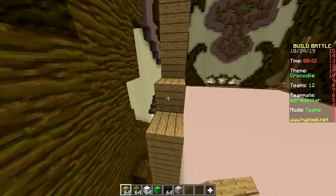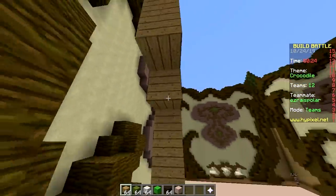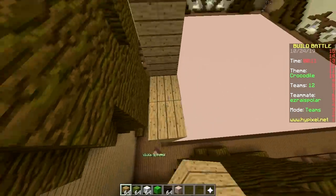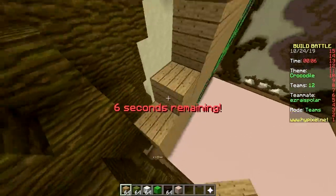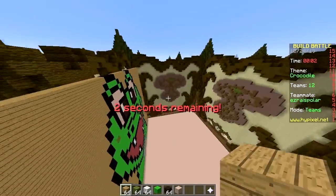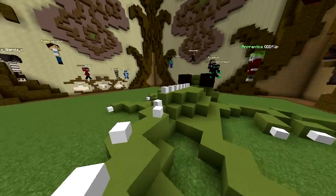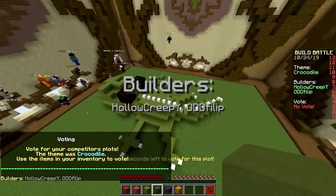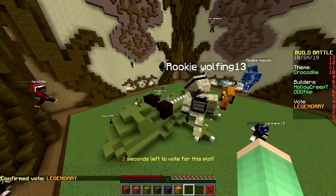Thirty seconds — we should be fine. Fifteen seconds — are you sure about that? No, I take it back. Ten seconds! Last one, last one. My side is completely fine. Three seconds and we're done. Okay, nice — every wall done! That's a wall build. See the stress? That's a wall build — first one done!